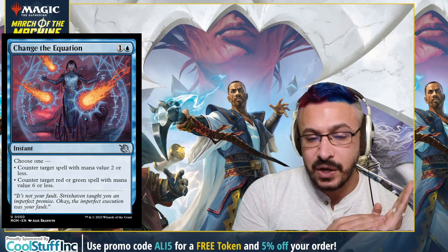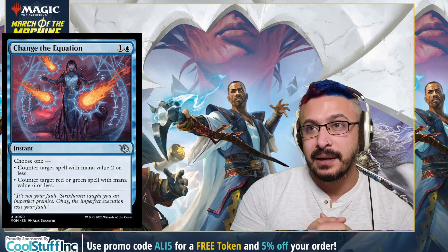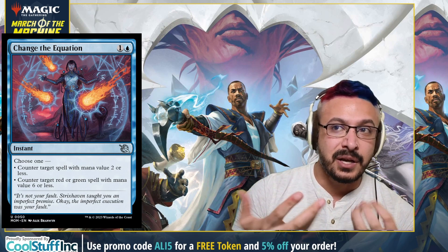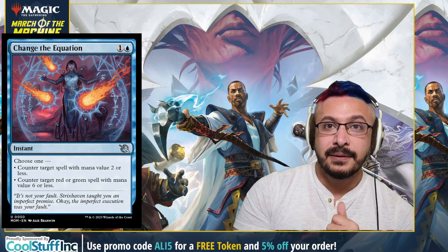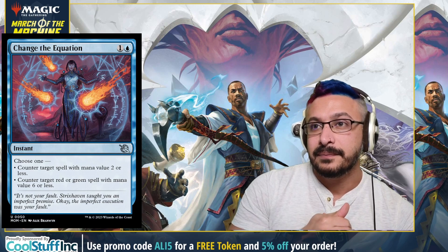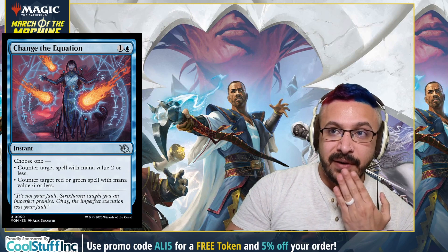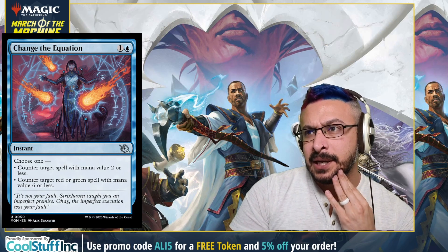After that we have Change the Equation. We've seen a lot of Make Disappear variants with upside recently. This is one of those — a two-mana spell that counters a spell with mana value two or less, and it also counters a red or green spell with mana value six or less. This is good obviously early and it's good mid-to-late game versus red and green decks. Green isn't the greatest thing right now, but there are plenty of red cards like Fable that see play. Black is still the most dominant, but this card is still a very good main deck and sideboard card. And if green gets good, we're ready — change the equation.